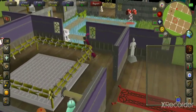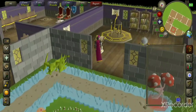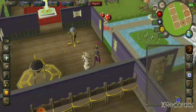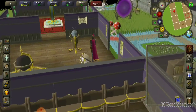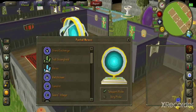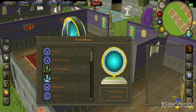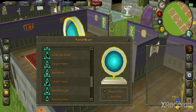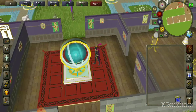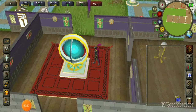The gilded altar gives that sweet extra prayer experience. The lectern lets you make your own teleport tablets if you'd like, saving some money there. The teleport nexus is one of the key items for me — having pretty much any teleport you have the Magic level to cast available in your nexus. There's also a mounted Xerics talisman with infinite charges.